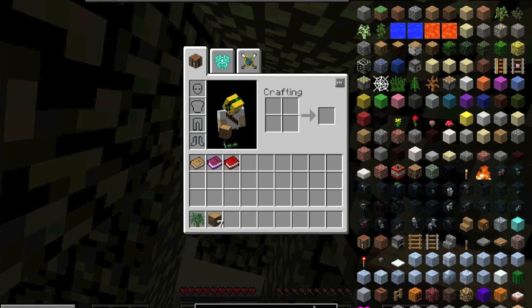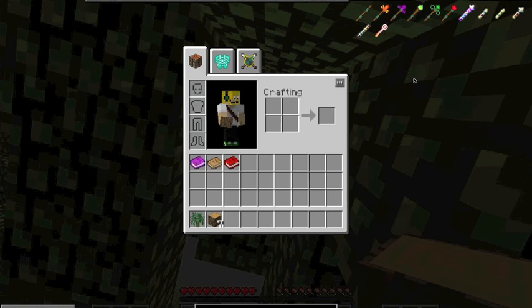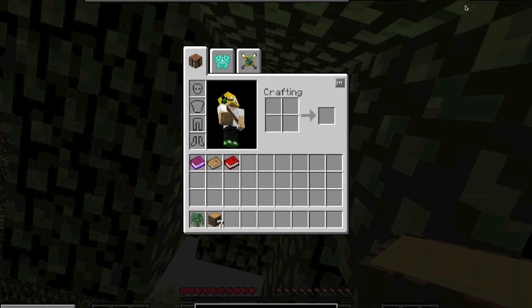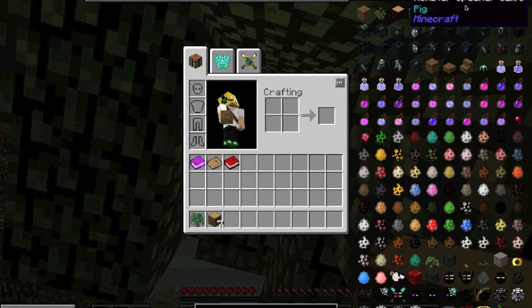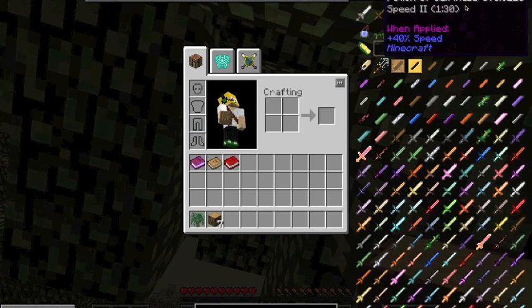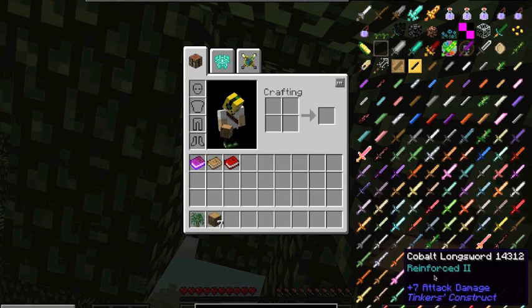Okay, so how do you get wands and staffs in this? Like a staff? Is it staff? Oh, to make a spear - oh what! There's a lot of weapons here.